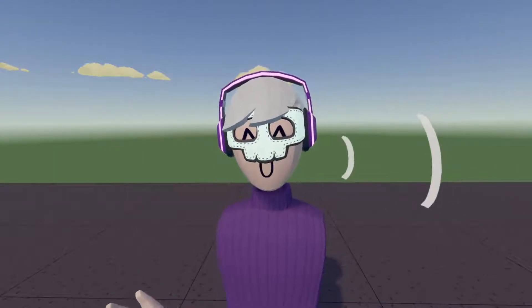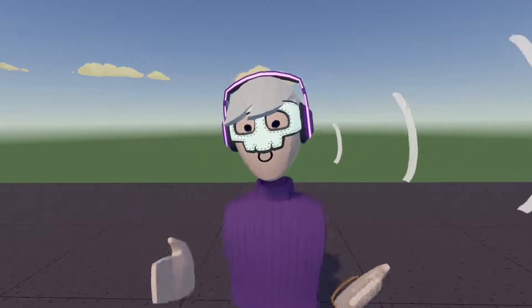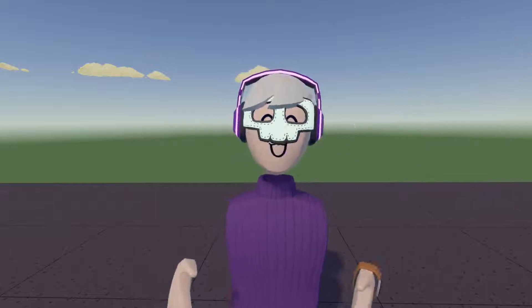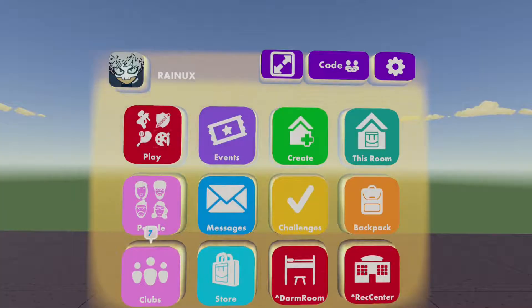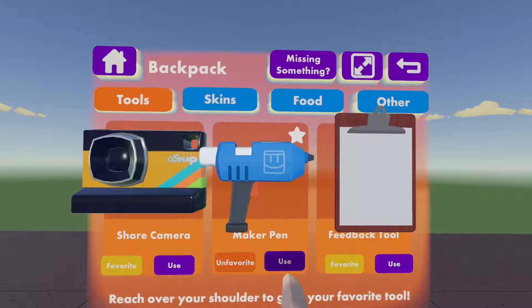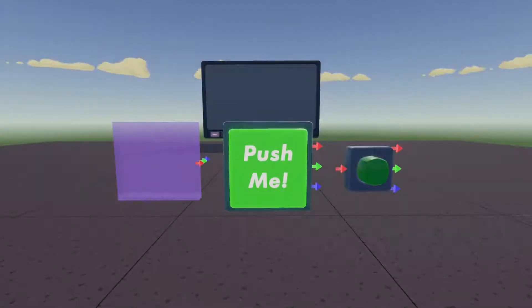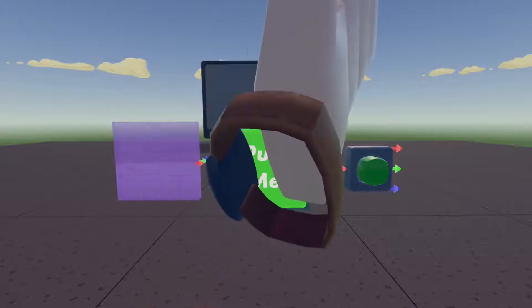Hello guys, welcome to this small tutorial. I'm going to show you how to use something like buttons or a trigger volume to activate something. First of all you need to make a pen — go on backpack and there you have your make-a-pen. You have three options: a trigger volume, a normal button, and a toggle button.